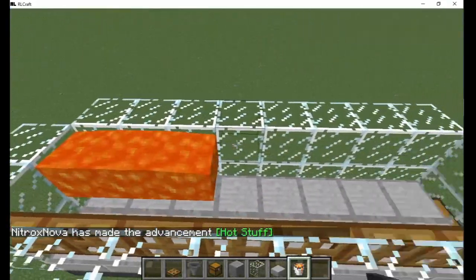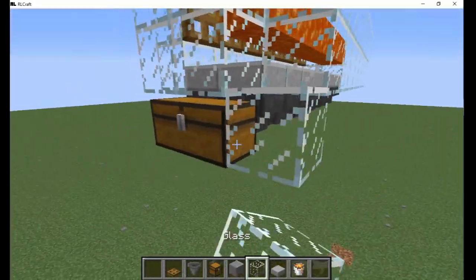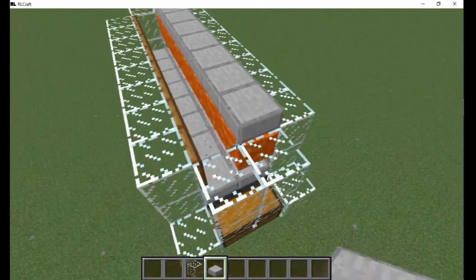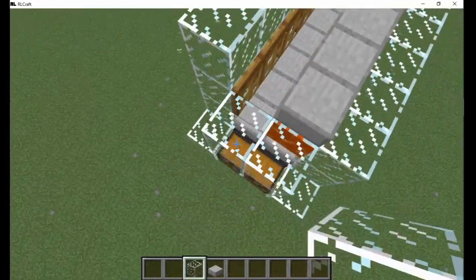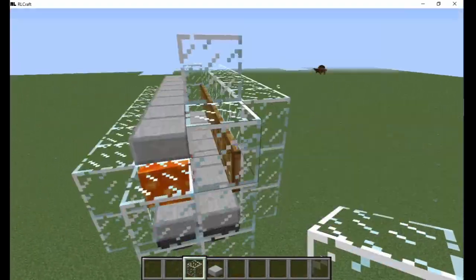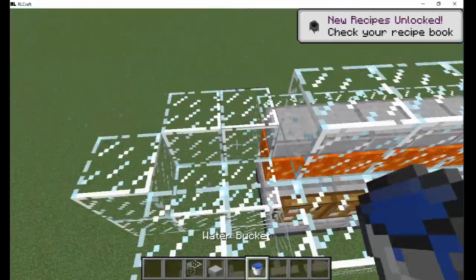The baby chupacabras can stand under the lava safely, but when they grow up they will catch on fire and drop the cooked meat. Then add a row of slabs above the lava and build up a layer of solid blocks surrounding the trapdoors. Cover the top as well so there is a small gap beside the slabs. Then add a bucket of water on the side surrounded with blocks so it flows into the chamber.